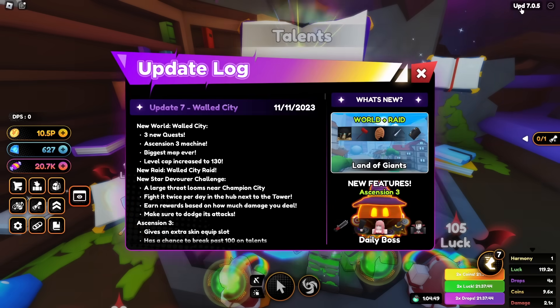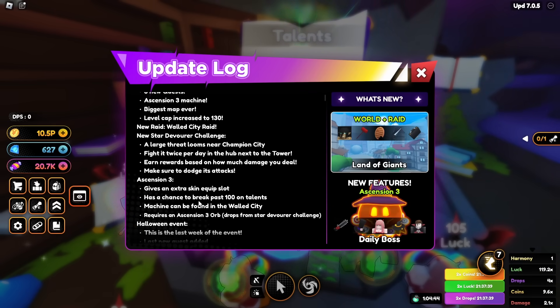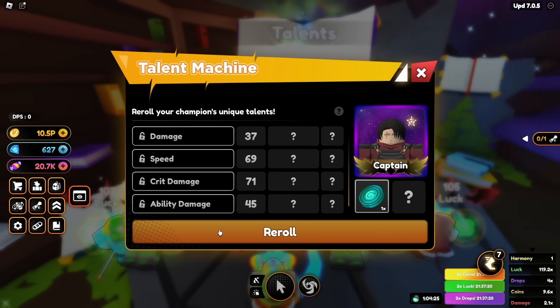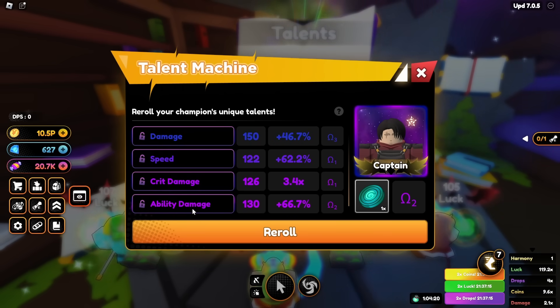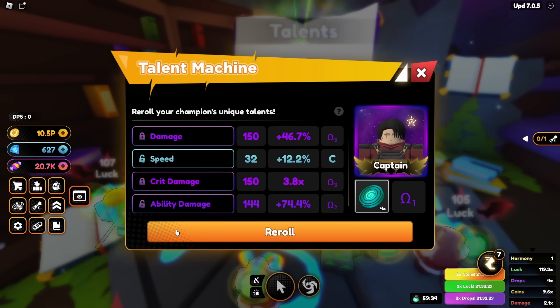Let me check the logs real quick. It essentially gives an extra skin side that has a chance — okay. Hopefully I see something above 150; I've not been seeing anything above 150 yet. Whoa — what the hell just happened? So I guess it does a roll and then forces all of them to be above 100. Not bad.